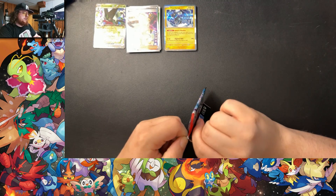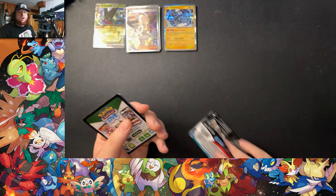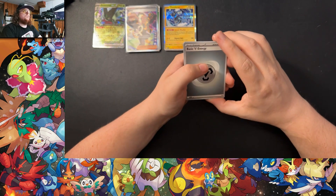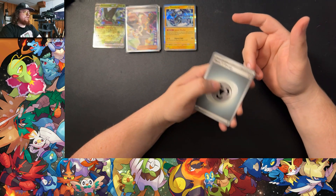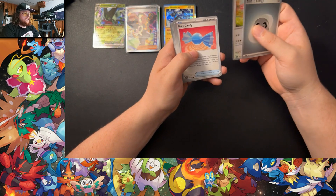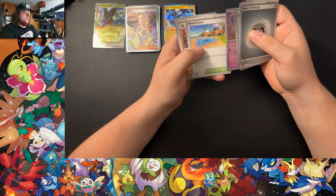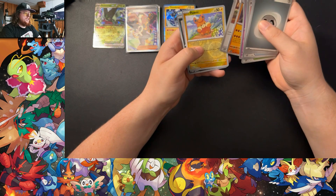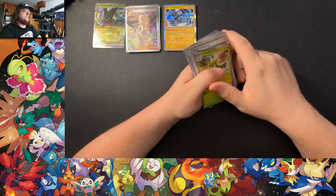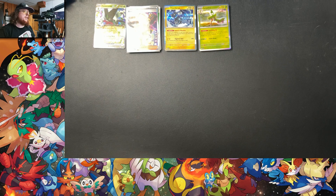Hopefully our Sword and Shield packs do a little better. Those tins are probably a good deal because Sword and Shield packs probably go for more than Scarlet Violet packs. This was 18 bucks for five packs. Scarlet Violet Base pack — got Fidough, a regular Dedenne, Beach Court, Sandaconda, Katie, Palmy reverse, Pawniard reverse, and Arboliva, which I think I might have from another set.